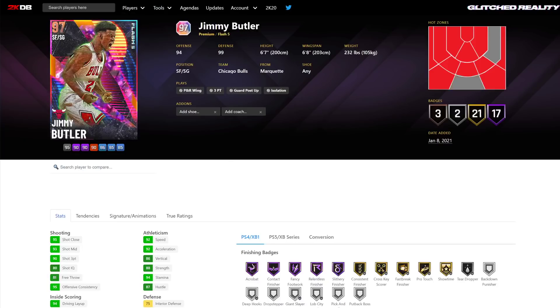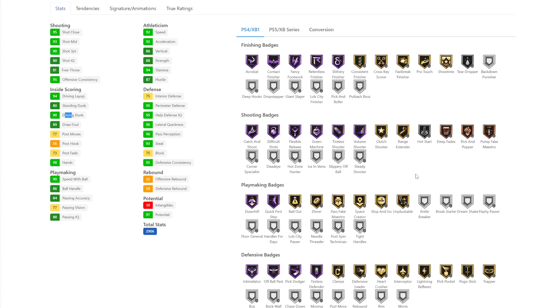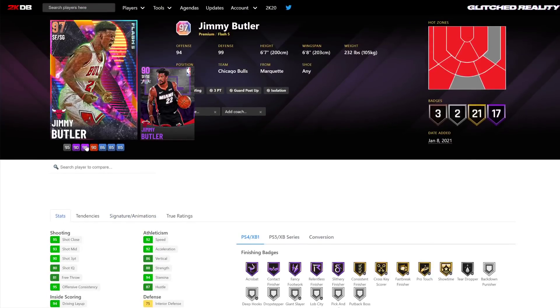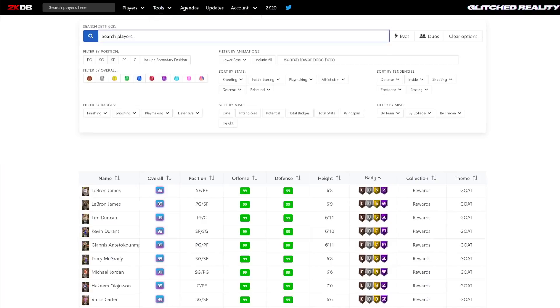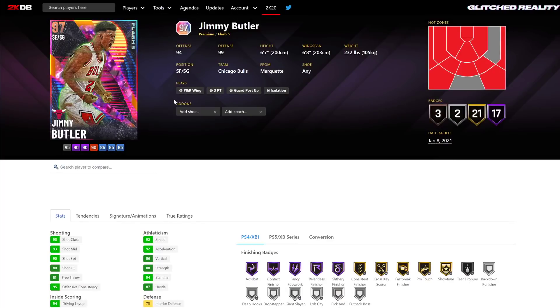Number 9 is Jimmy Butler — the first Galaxy Opal in packs. There was a stage where he was 250K and I thought he was one of the worst value guys in the game. He's got 17 Hall of Fame badges — comparable to a current amethyst — 92 speed, 92 acceleration, 93 three-pointer, 90 driving dunk, 96 lateral quickness. Problem is his badges. He has goal range, goal clamps, half quick first step, missing a lot of key badges. Curry slide, base 22 on quick. When we get a Dark Matter or better opal Jimmy Butler, he could be good, but this card is not great.